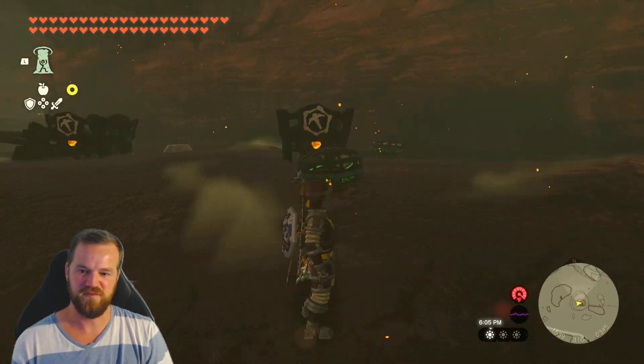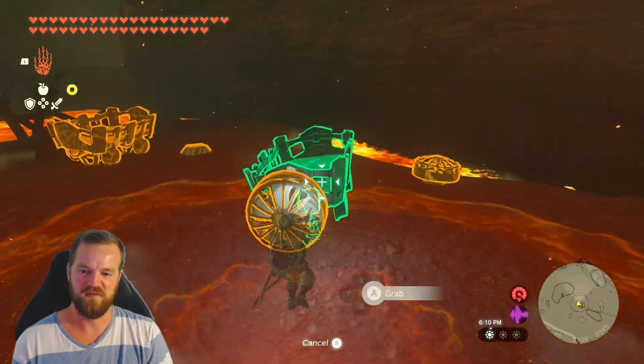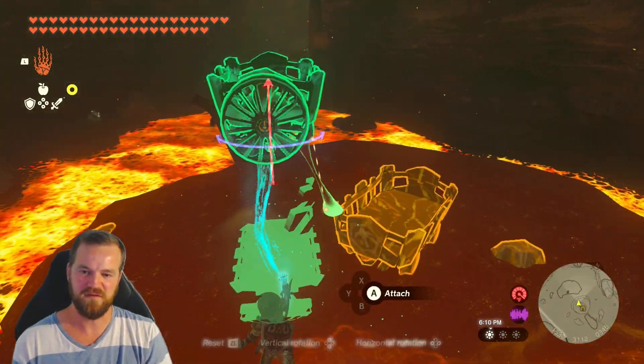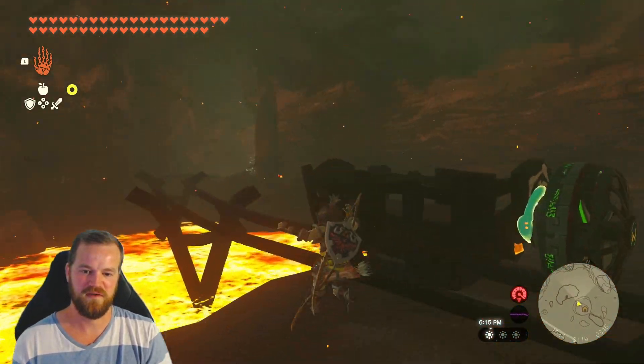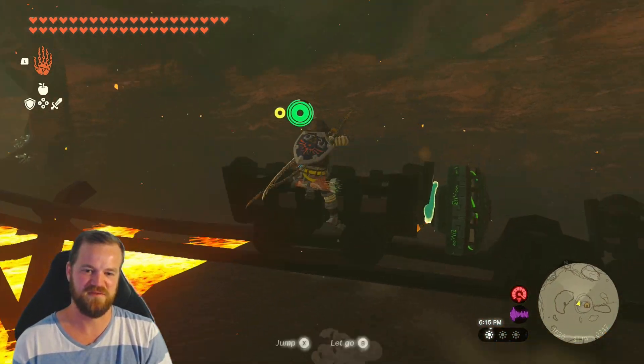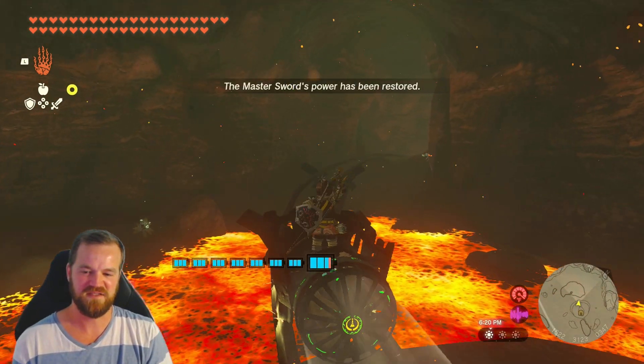Looks like to progress we need to put a fan on one of these mining carts. Let's put the fan on the mining cart. I love how it snaps in — it's like it knows what I'm going for. Master Sword came back.